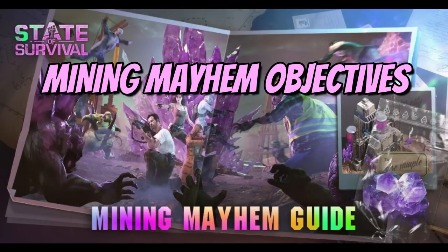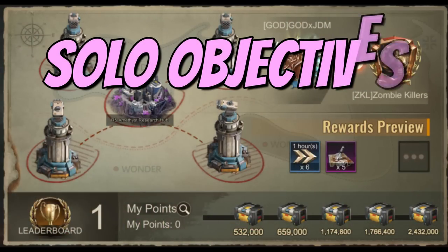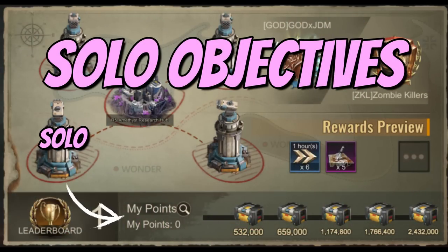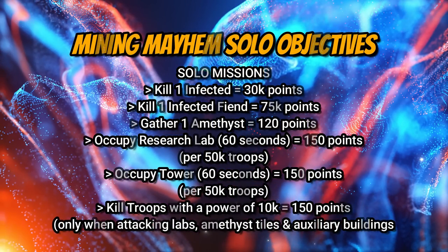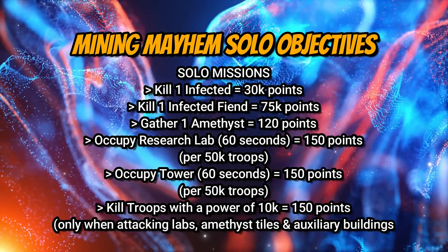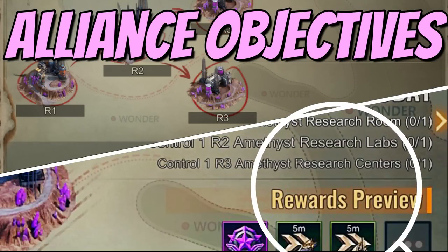There are two types of objectives: solo objectives and alliance objectives. Solo points are used to hit daily targets and collect reward crates, with an overall ranking added for kills and energy tower charges. To receive all rewards and crates, a player must also complete solo missions, which are based on any kind of activity inside the battlefield.